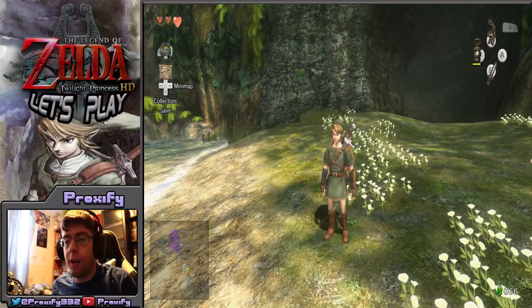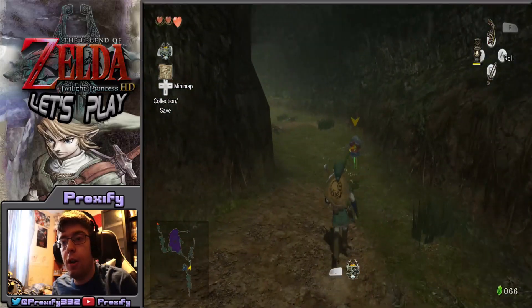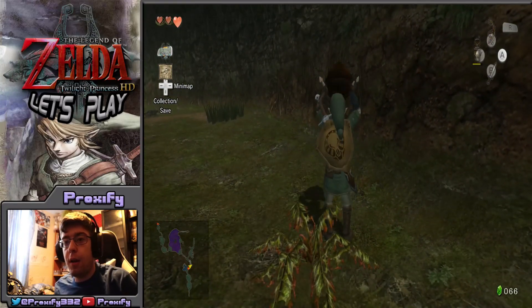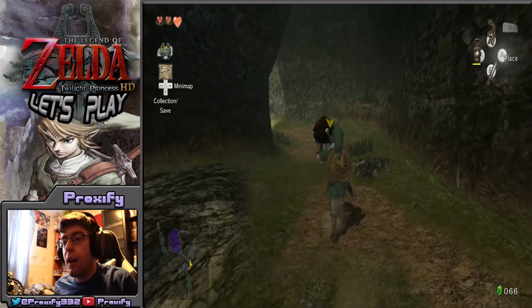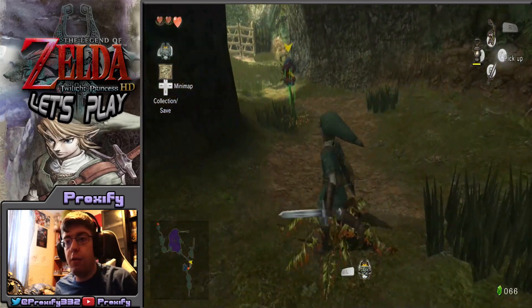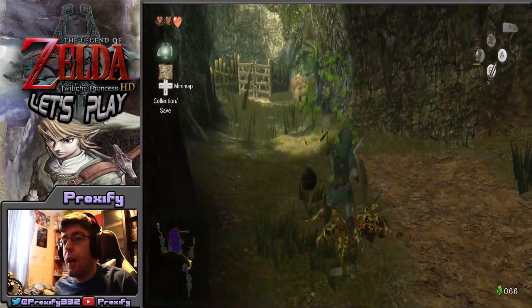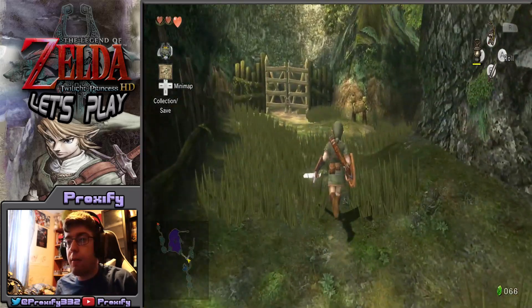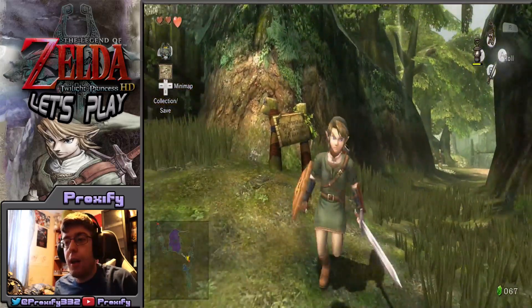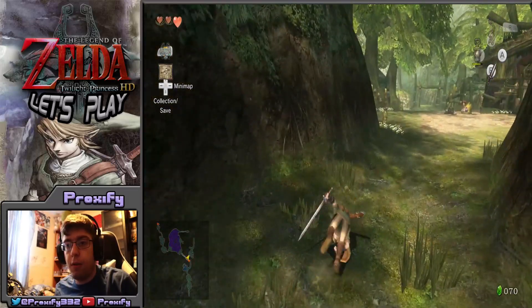Hey there, Prox Gaming Crew — this is ProxFight and we are back for another episode of Twilight Princess HD. If you didn't miss the last one, we went into Ordon Village as Wolf Link, picked up both the shield and sword, completed a Vessel of Light situation to meet up with Faron of the Faron Woods. Now that's all cleared up, we're back in human form and heading to our very first dungeon — the Forest Temple.